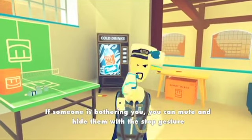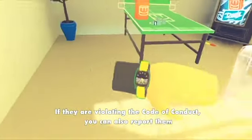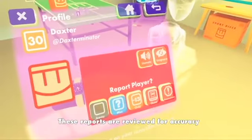If someone is bothering you, you can mute and hide them with the stop gesture. If they are violating the code of conduct, you can also report them. These reports are reviewed for accuracy.